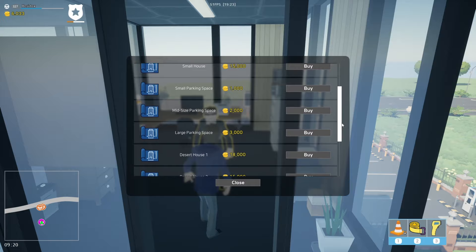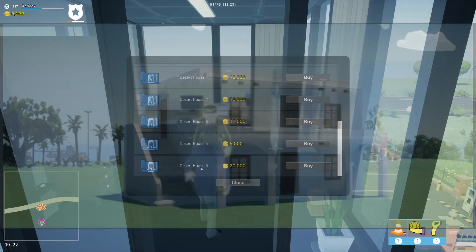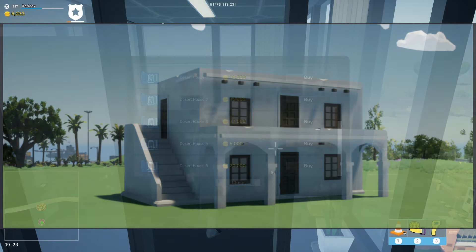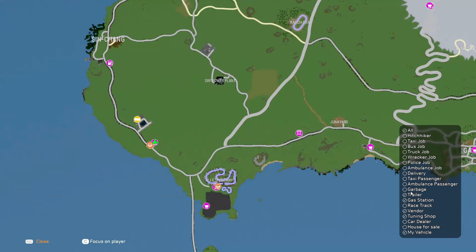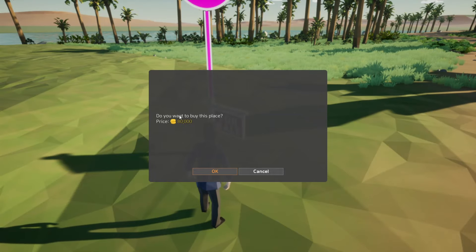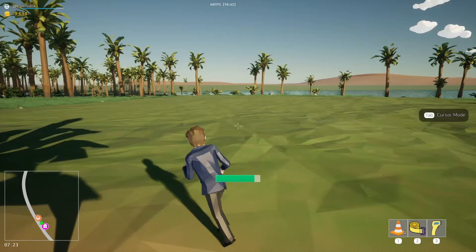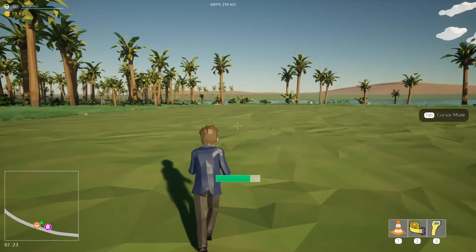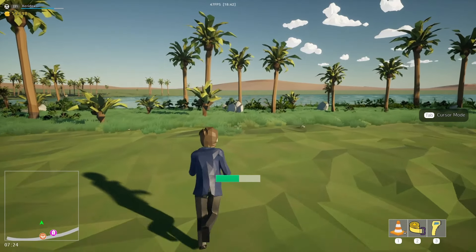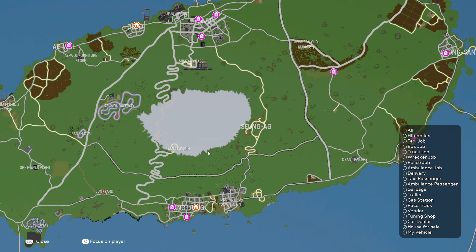There are also new houses you can buy. We have five new desert houses you can buy here — they really need to have some previews for these. You can buy these five and put them in some of the new areas on the map. Make sure that you hit 'house for sale' here. That one hole right there, I got to have that one. For only $80,000, you can get this piece of property right here overlooking the lake. That is really cool. So it looks like 16 new places to build a house on the map now.